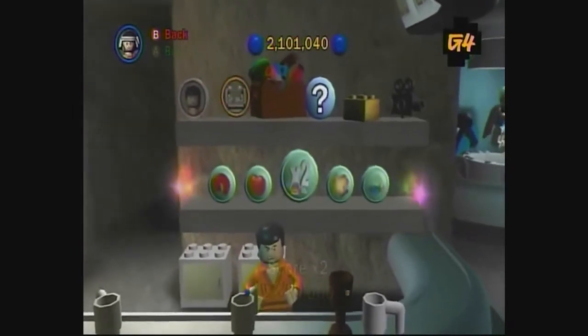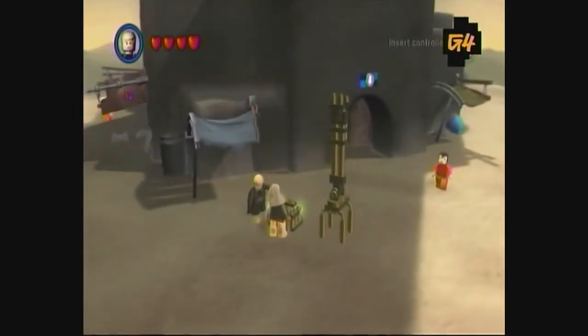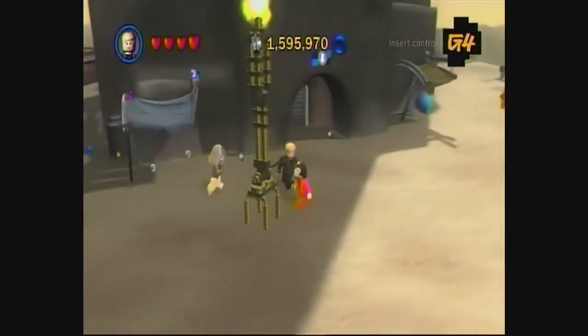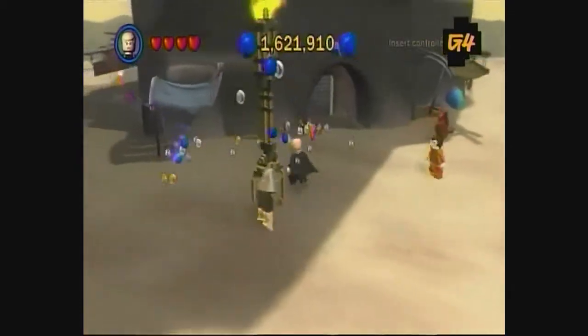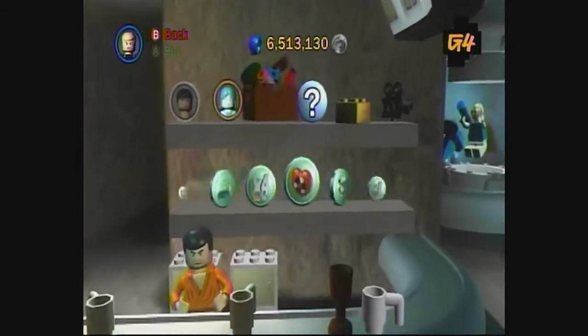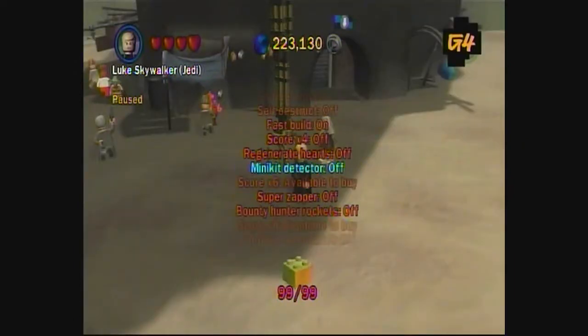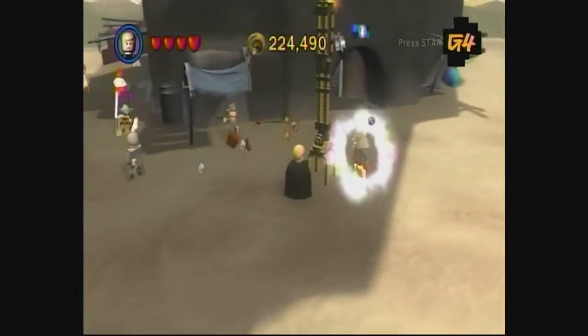Once you've saved up enough studs, purchase the x2 multiplier. Collect all 99 gold bricks and build the stud fountain outside the Cantina. This fountain will spit out tons of studs, but it might take a while to collect everything you need. By the time you can build the fountain, you should almost be able to buy the x4 multiplier. Combine this with your x2 multiplier and do the math — you'll get an x8 bonus.